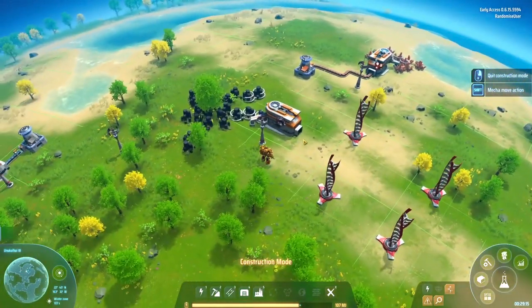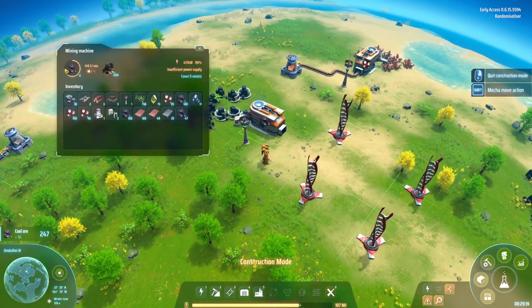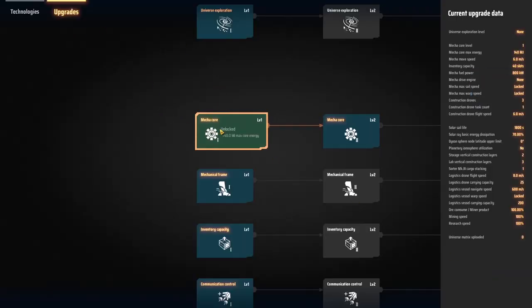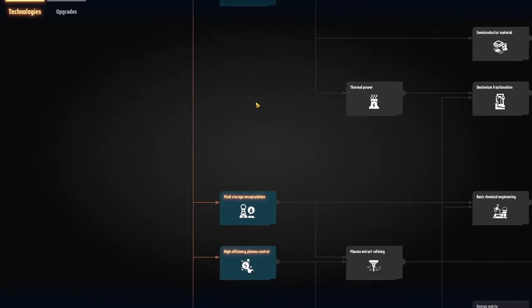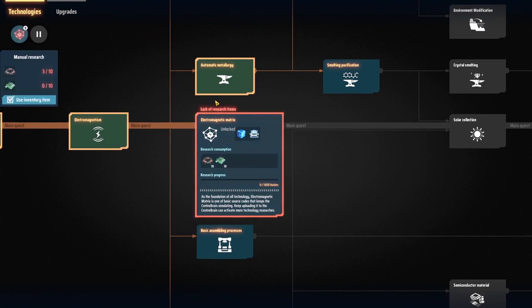Now they're all chugging along, let's grab the coal. Yes, this is coal — I've got the coal. Let's have a look at the tech tree now. I've actually done the mecha core upgrade — that happened at some point. Basic assembling, fluid plasma control. It seems like we should be doing these in order really, shouldn't we? So let's do that.